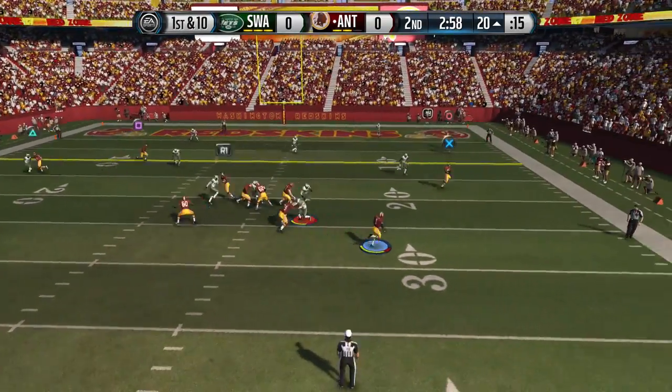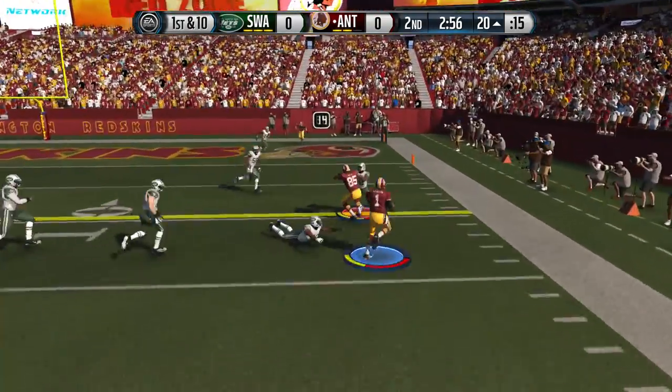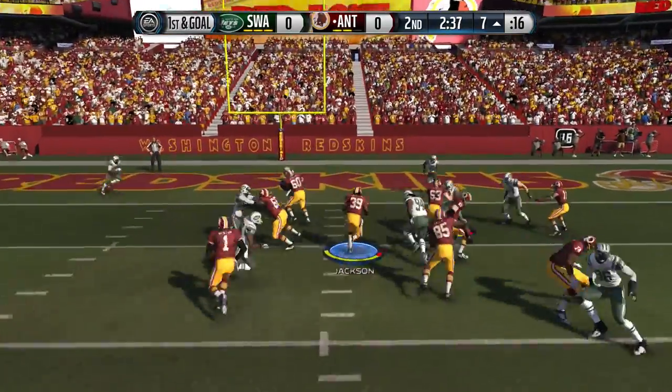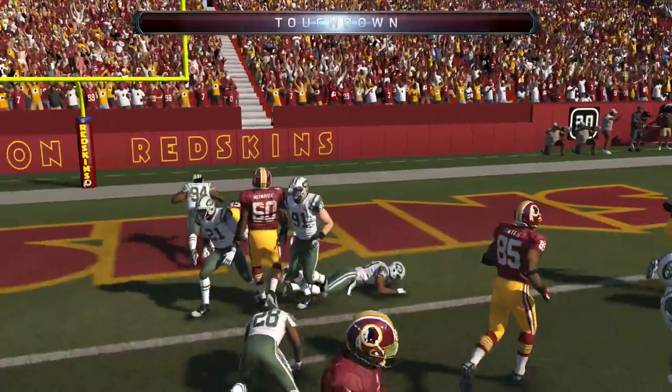We go to the 2nd quarter now. Cam Nguyen is going to scramble, gets one block from Antonio Gates, picks up 13 yards on the play. Run up the middle — that was read option, and I read that one perfectly. Steven Jackson, bring out the red carpet.